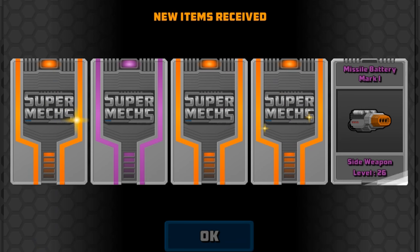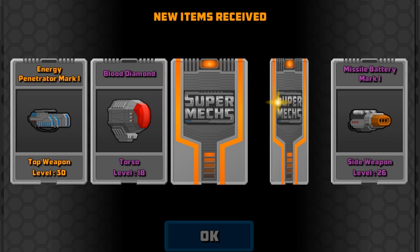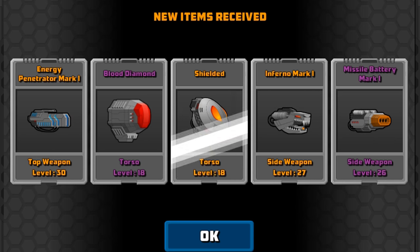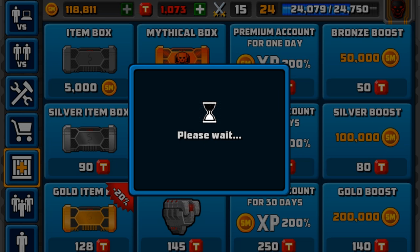We've got three legendaries and two epics again. Let's see what we get: Blood Diamond, Penetrator Mark II, Inferno — I've got tons of them now — and a Shielded torso. I'm liking these torsos, but I'm a bit ill right now if you can hear, by the way guys.